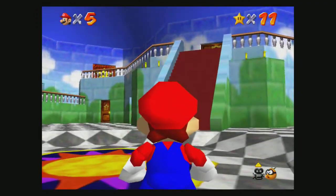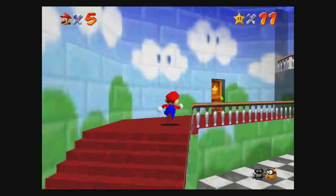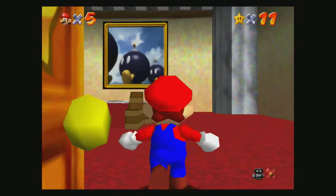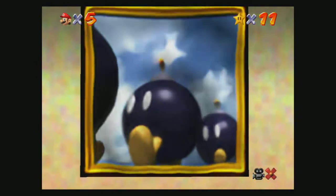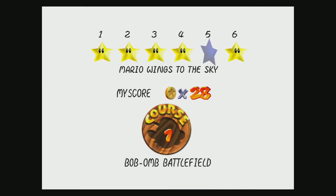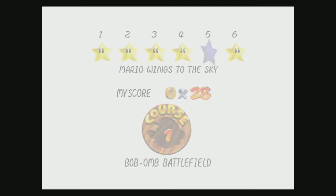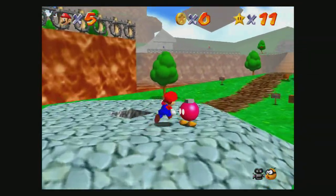I found it by just standing where the sun marker is and looking up. Once you get 10 stars you'll see a ray of light. So going back to Mario Wings to the Sky - this is the only star I need, at least I think, to complete this course in full.